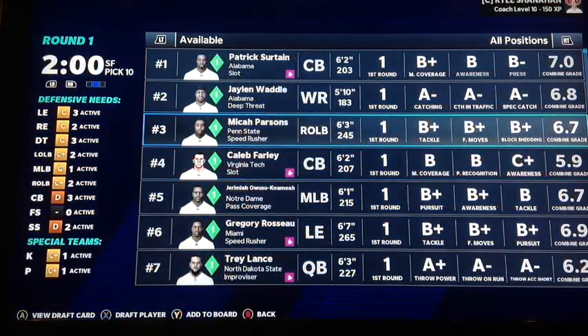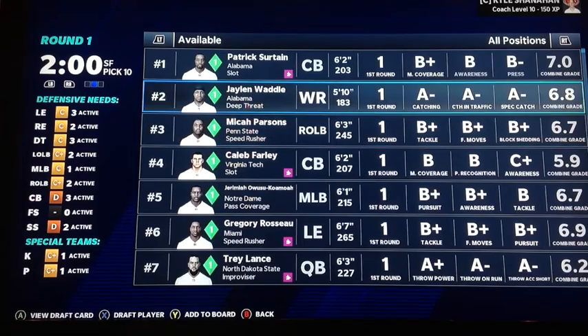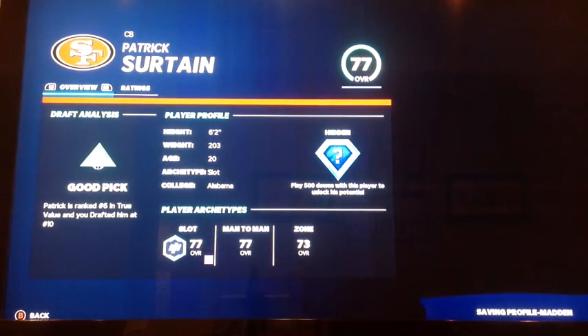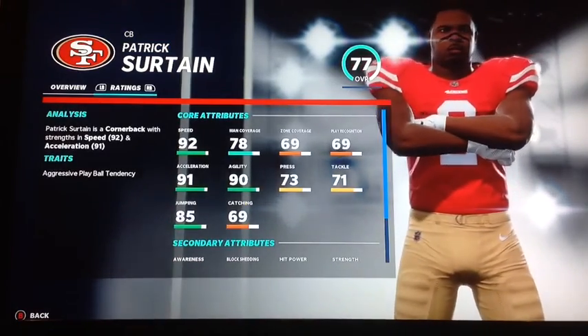Here we are at number 10, and I forgot that we pick here. I can't take Trey Lance right here — there are too many other good players. Patrick Surtain is just too much to pass up, as we need cornerback desperately. We are going to go with Patrick Surtain out of Alabama — 77 overall with Superstar Better Dev. He's a really, really good player.